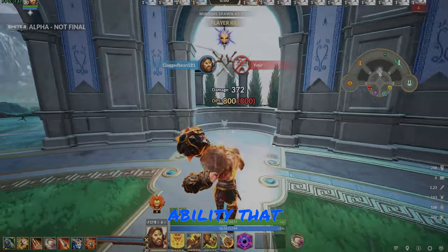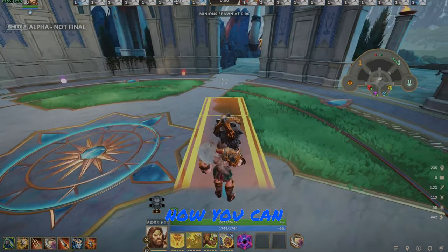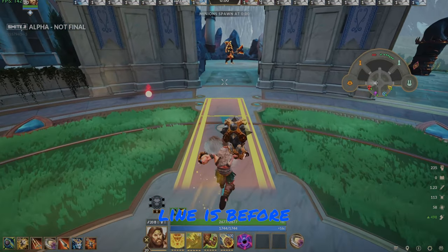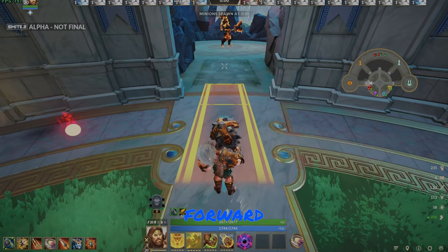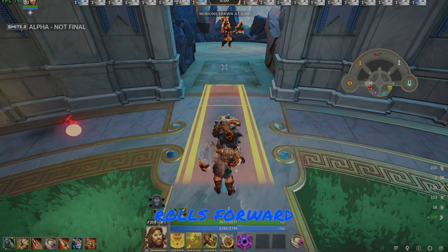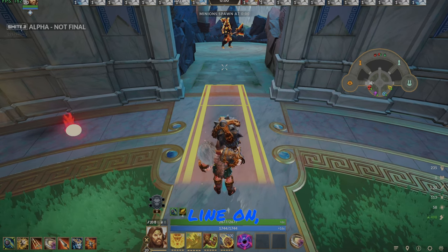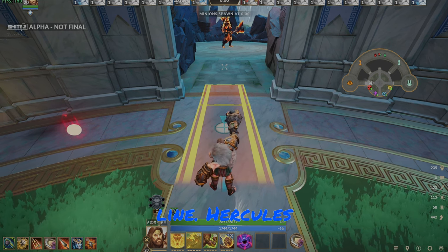Something to note about this ability that has changed from Smite 1 to Smite 2: you can now see the pathing on this ability where that line is. Before in Smite 1, the ability would roll forward throughout the entire line. Now when you hit the ground, it rolls forward until that line, and from that line on it's an instant cast. So you don't need to worry about timing your ability past that line.